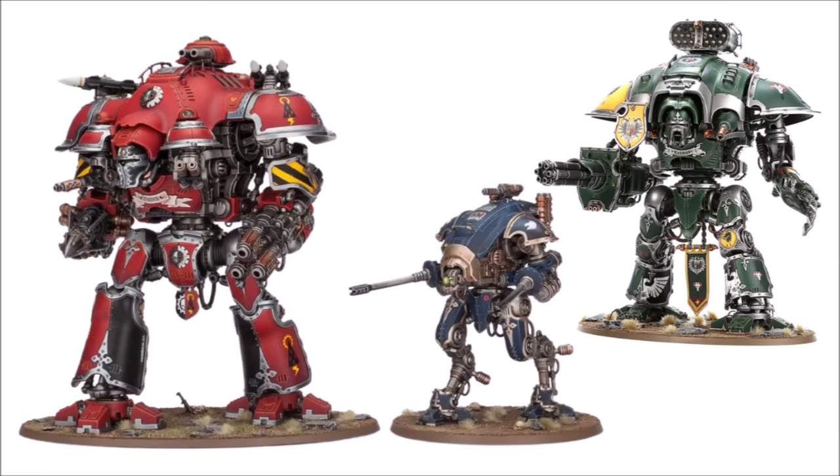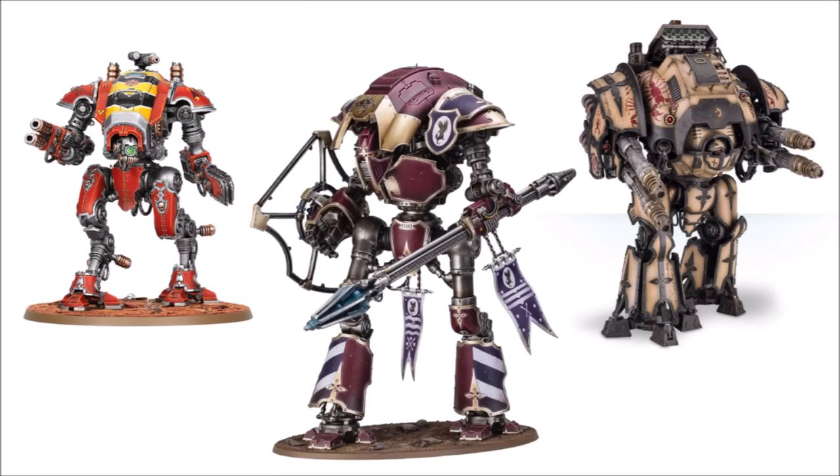Looking at a few models: on the left is a Knight Valiant, the Dominus class with an enormous flamethrower; an Armager Helverin, a squire with great big autocannons particularly good at anti-air; and a Knight Warden on the right, the most standard Questoris class, armed with an Avenger Gatling Cannon with a phenomenal rate of fire. There's also an Armager Warglaive with a fierce melta weapon and Reaper Chain Cleaver, the new Knight Sarastus Lancer with a shot lance and ion shield, and the big Forge World Acastus Knight Porphyrion — pretty much a titan killer with Magna Laz Cannons.